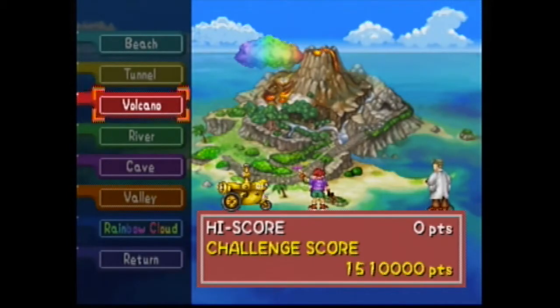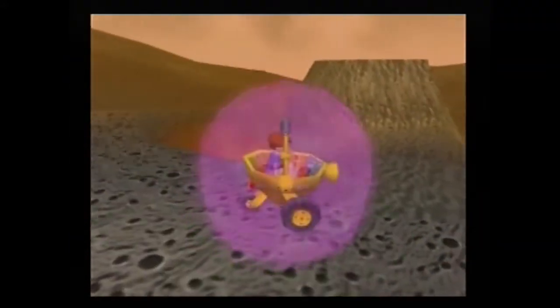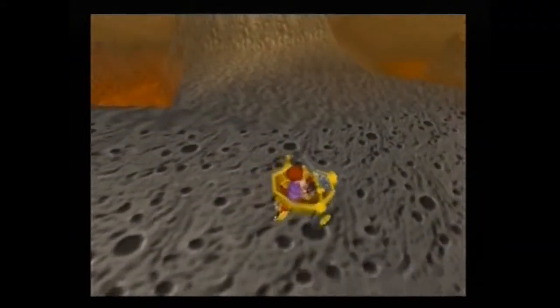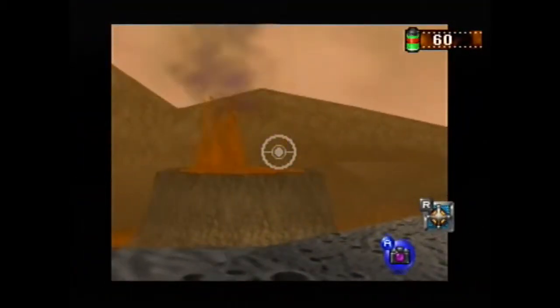The first thing that you want to do is go to Volcano stage in Pokemon Snap. Once you get there, you have to go past the Rapid Dash, past all the Vulpix, and then on the left you'll see a Magmar and a Charmander.